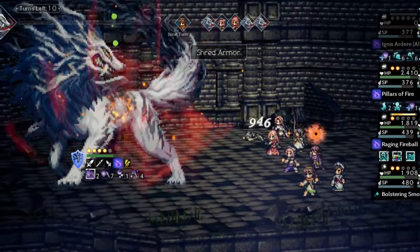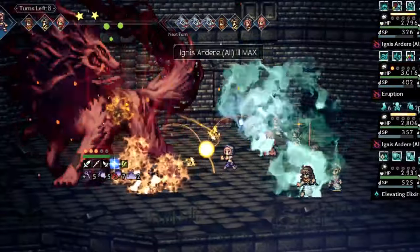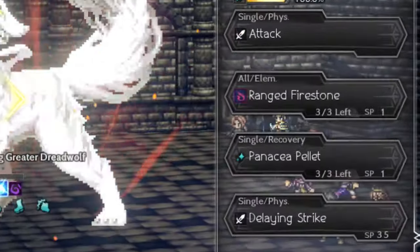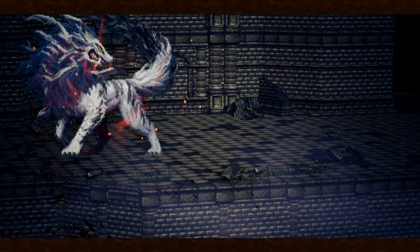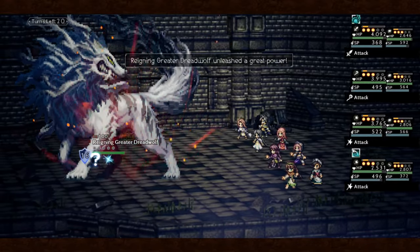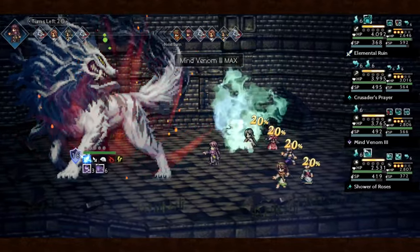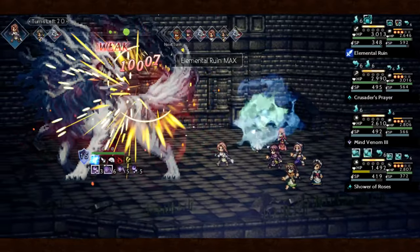The move you have to be really careful of in this phase is Shad Armor. It reduces the physical defense of that unit and if not healed instantly with Elevating Elixir from Primrose EX or from Serenoa's Panicca palette, then this unit won't survive as long as you progress through the different phases. The first thing I want to do is go for the Shower of Roses with Primrose for HP regen and speed. Rinu is going for the Crusaders Prayer for almost the entire battle — there is a specific situation where I'm shifting but I'll come to that later.